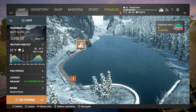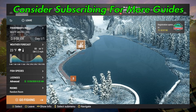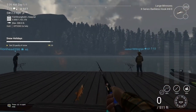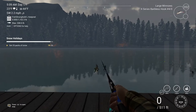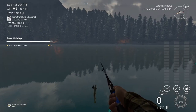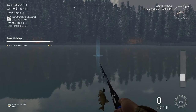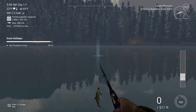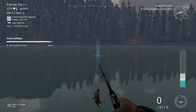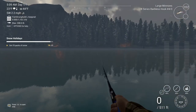Welcome folks to Fishing Planet. We are doing the unique brook trout at White Moose Lake. You're going to want to spawn right at the fisherman's hut, come out and come over here. This spot I actually ran across by accident while trying to find the Christmas event fish. You're just going to want to throw out to here.